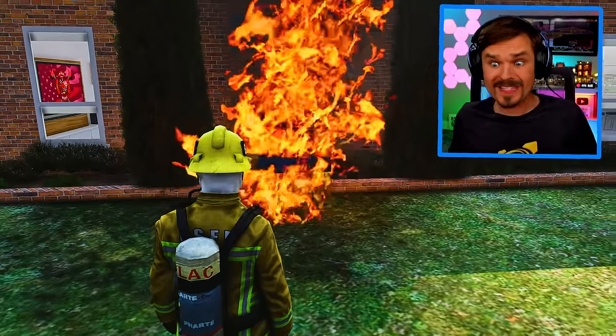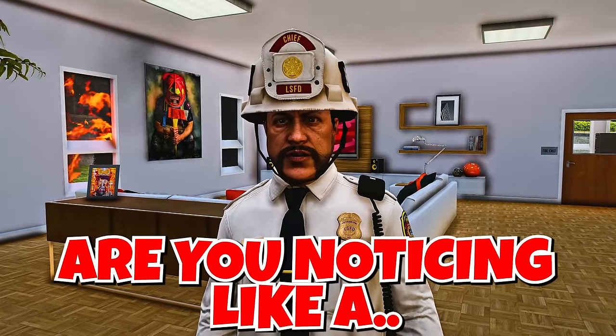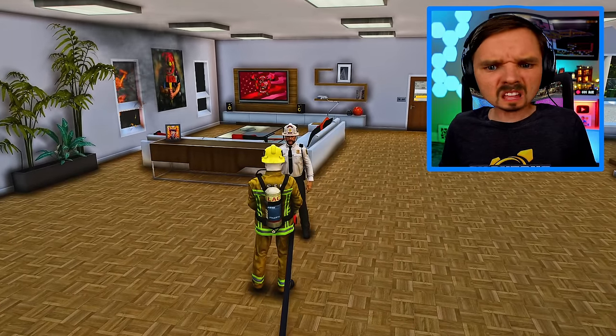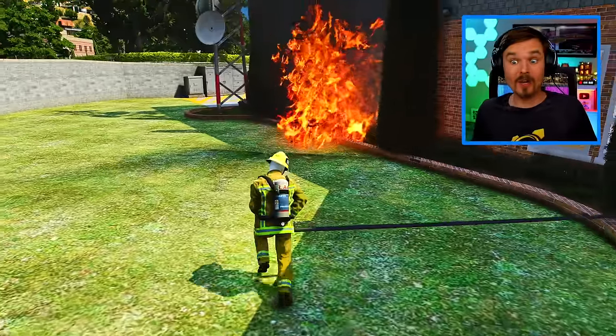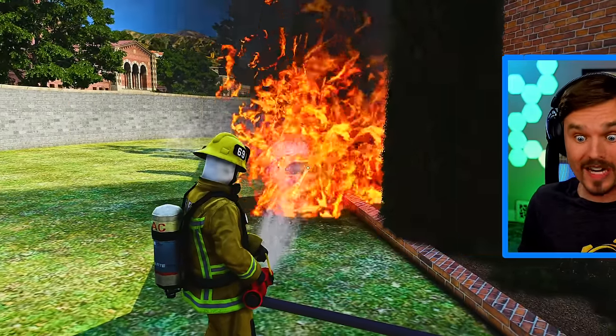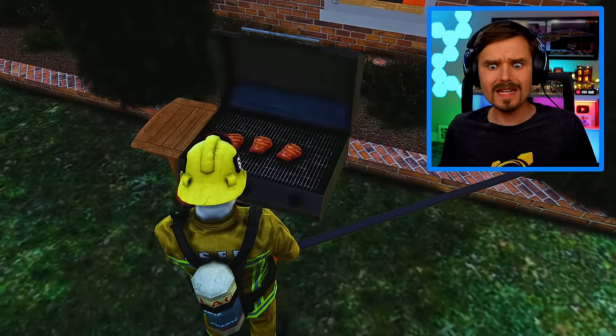Oh guys, we gotta put this out before the station burns down. Come on, let's get back inside. We're gonna use the hose from the kitchen. Hey, are you noticing a weird smell around here? Oh no, Chief, I wouldn't be worried about it. Come on guys, let's put it out before he notices. There we go, I think it's working. I got it! And I think the meat is still good.